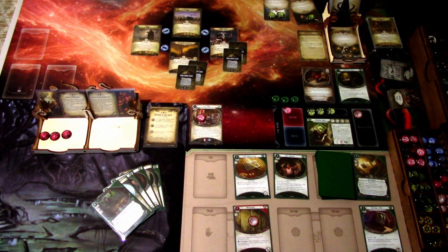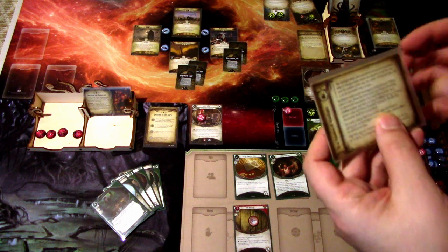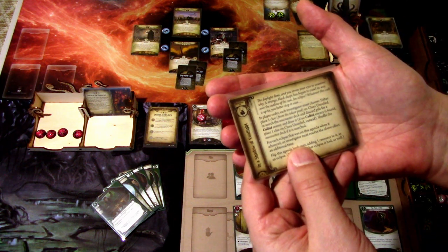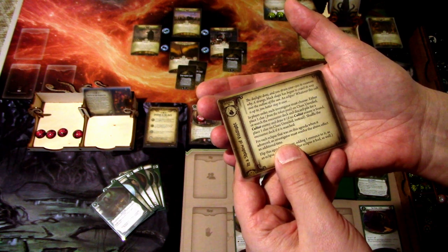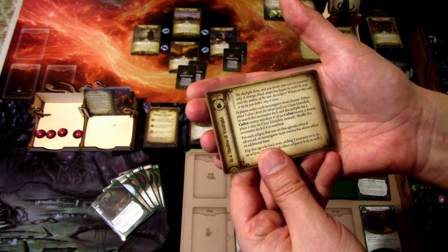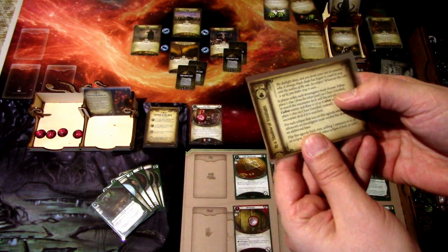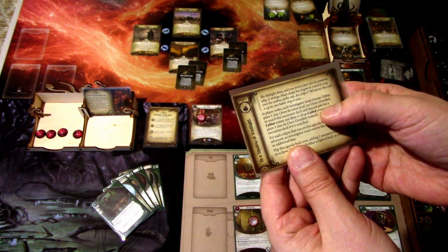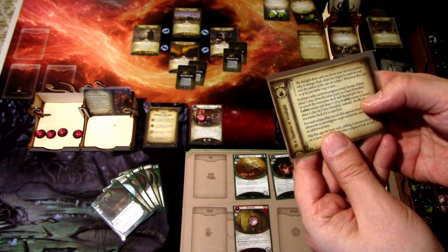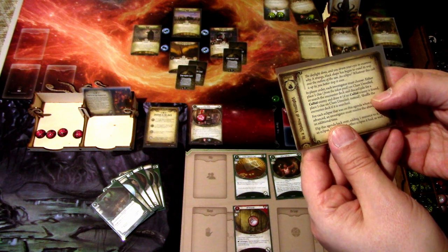We add a Doom and the agenda advances. The flavor text reads: 'The day dims and you strain your eyes to examine why a strange black shape has begun to fall its way over the outline of the sun — an eclipse. Whatever this cult is up to, you better start soon.' In play order, each investigator must either place one clue from the token pool on clues unveiled, or search the encounter deck and discard pile for a cultist enemy and add it. If no cultist enemy is found, place one clue on clues unveiled instead.